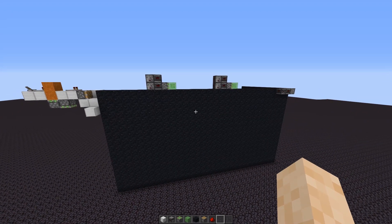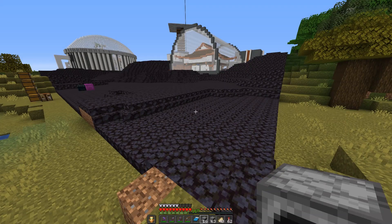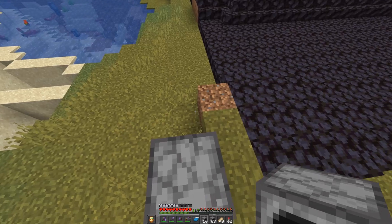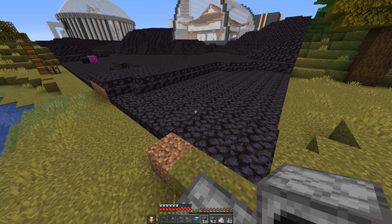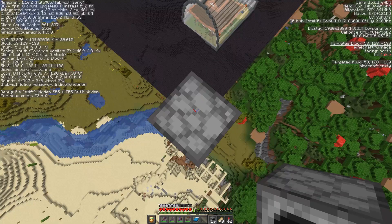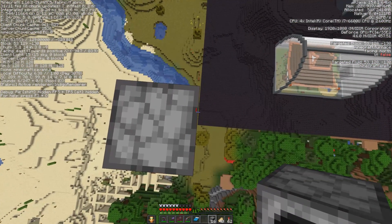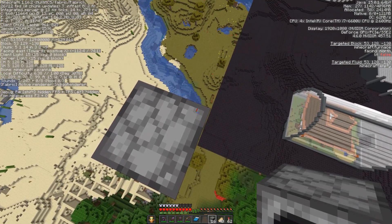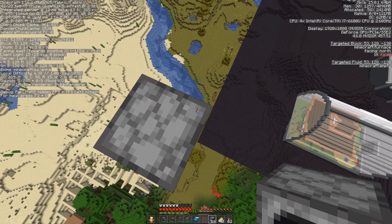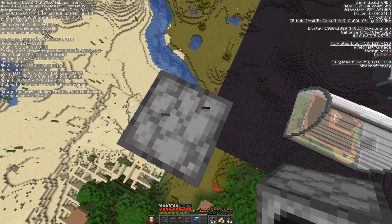I am really impressed with this design overall, so definitely do check out Elmango's video. Now it's time to start building this in survival. The first thing we need to do is just tower up to the place where we want the start of the wall to be. As for height, I'm pretty sure I'm going to make it about 60 to 70 blocks tall depending on how high the ground is, and that means we're going to stop at y-coordinate 128.